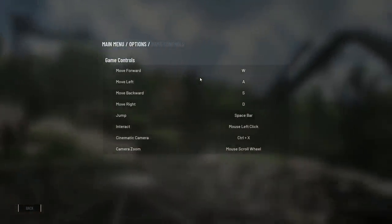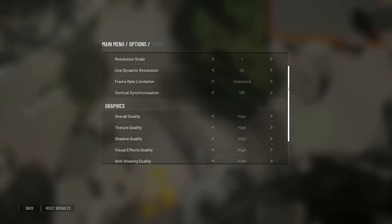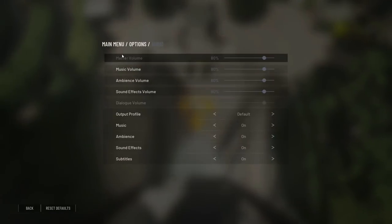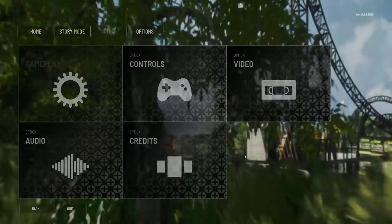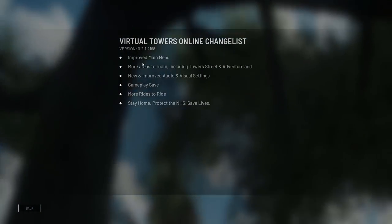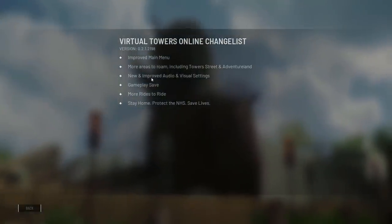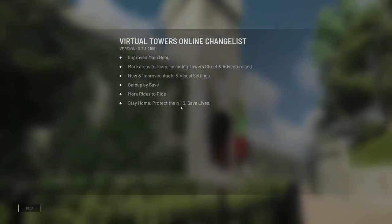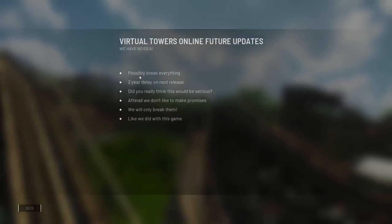We've got video options - I've put it to the highest possible settings. Audio options are there too. We've got the credits, which isn't working just yet. There are patch notes: improved main menu, more areas to roam including Tower Streets and Adventureland, new and improved audio and visual settings, more rides to ride. And there's a nice message: 'Stay home, protect the NHS, save lives' - very wise words from the team.